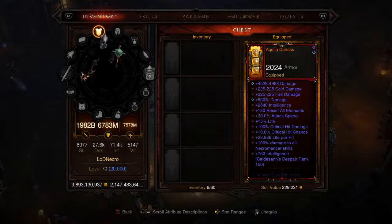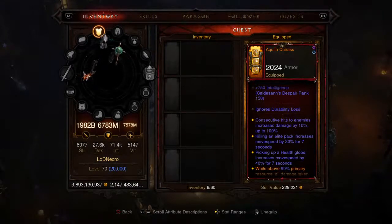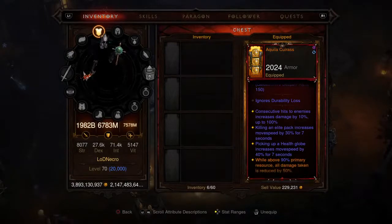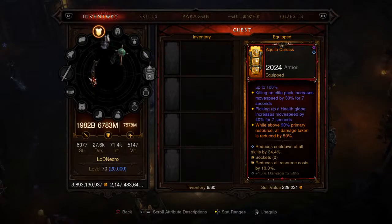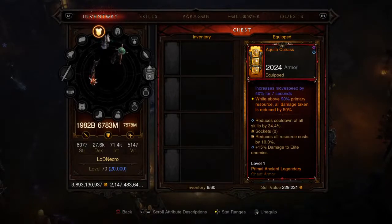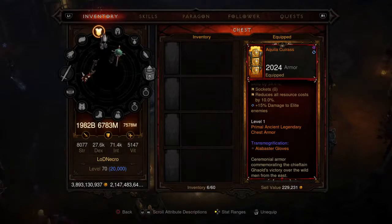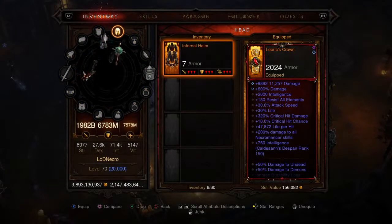Moving on to the chest piece, we have the Aquila Cuirass with 2024 armor — cold damage, fire damage, percent damage, intelligence, resist all — it's got it all. 100% damage to all Necro skills appears on this piece as well, plus an augment for 750 additional intelligence and ignores durability loss. The perk: while above 90% resource, all damage taken is reduced by 50%. Cooldown at 34.4, resource at 10%, 15% to elite enemies. Level one Primal Ancient Legendary chest armor.